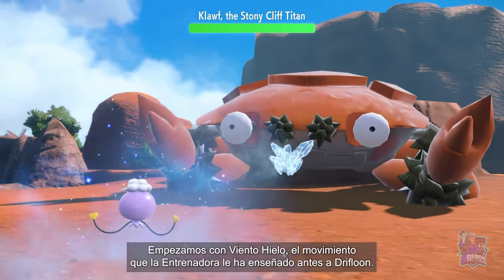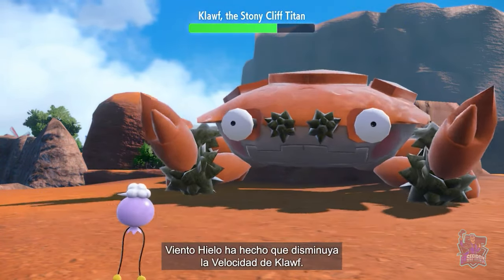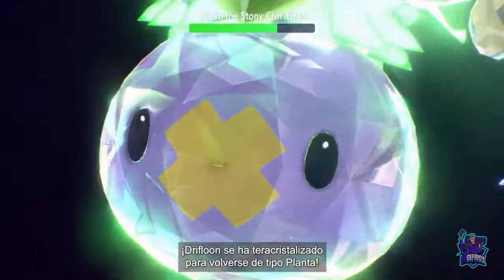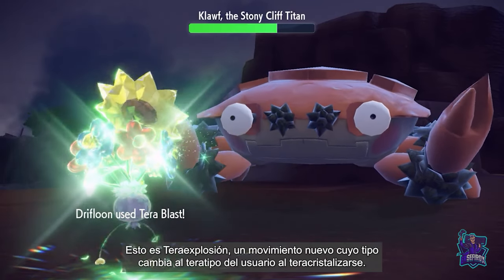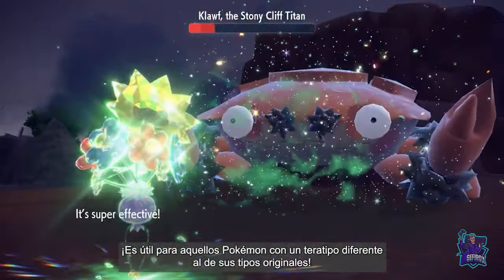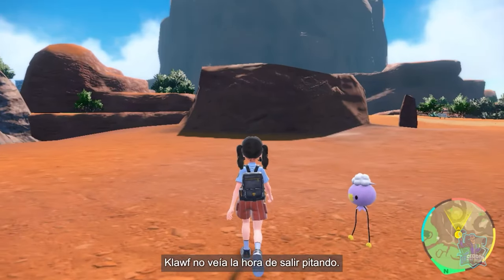Right off the bat, there's Icy Wind, the move our Trainer taught Drifloon earlier! Icy Wind lowered the Titan Klawf's speed stat! Drifloon Terastalized to become a Grass-type! This is Terra Blast, a new move that changes type to match the user's Tera-type when the user is Terastalized! It ought to be handy for a Pokémon with a Tera-type different from its regular types!